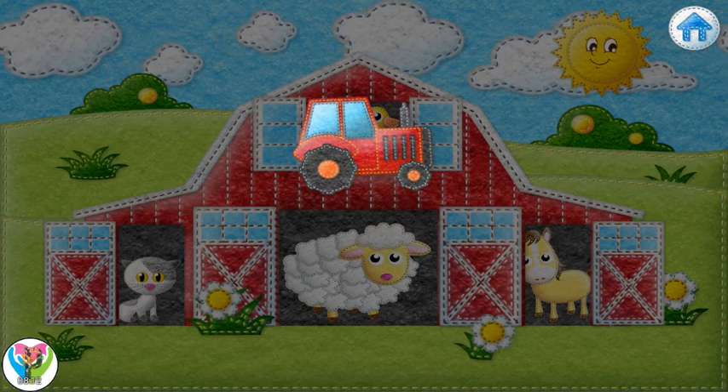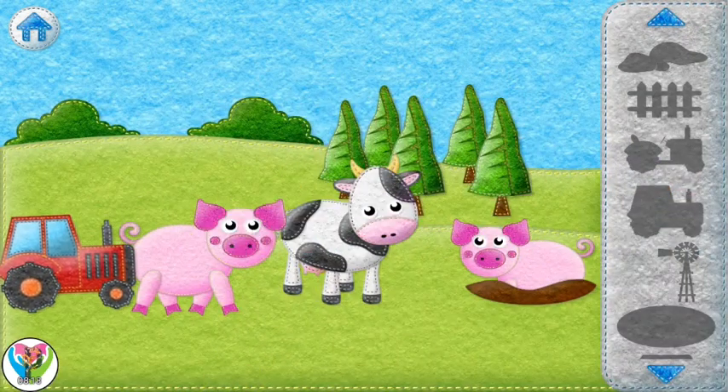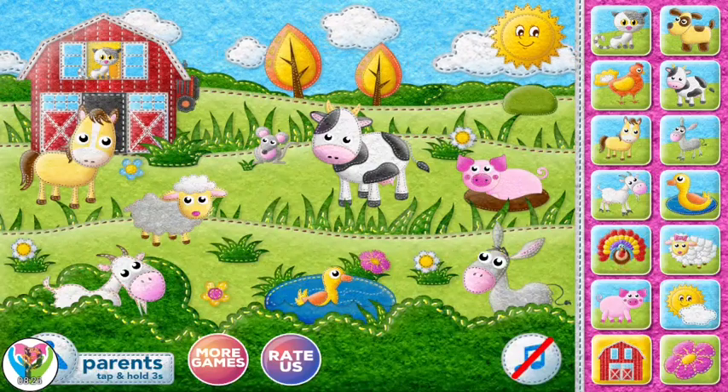You get a sticker! Drag your stickers onto the screen to build your farm. Tap on any of the colorful buttons to start playing.